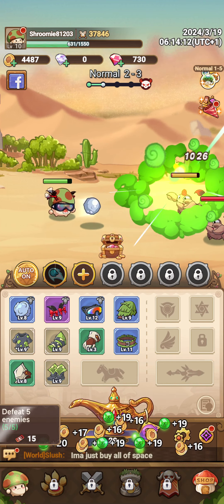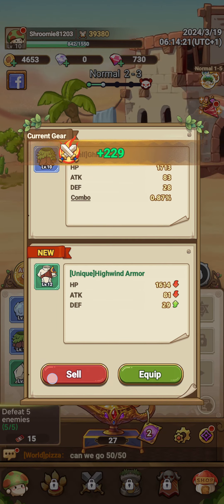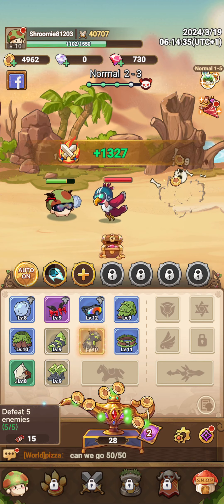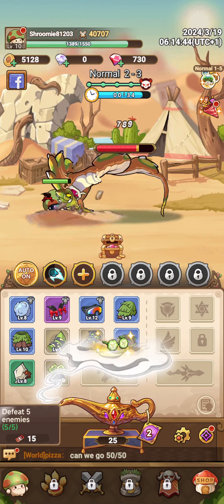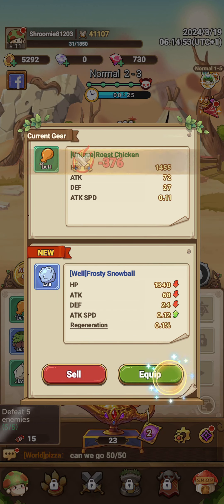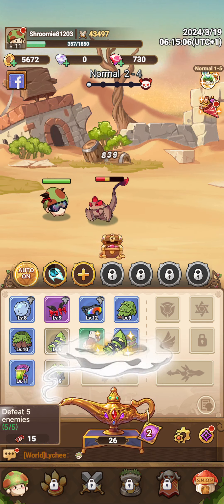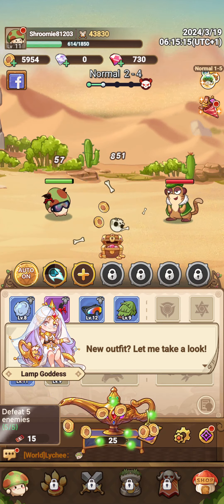I'm getting a lot of what looks like blues. If you guys play this game longer than me, please comment down below — I know purple is better than blue, but what's the maximum tier? What's the best gear in the game? That's what I'm trying to figure out. I'm still new, I'm a noob, I'm just getting the hang of it.